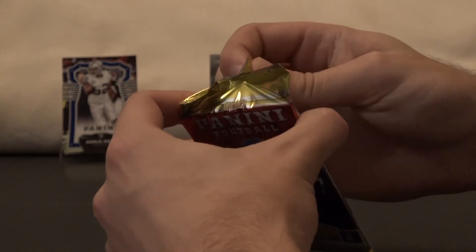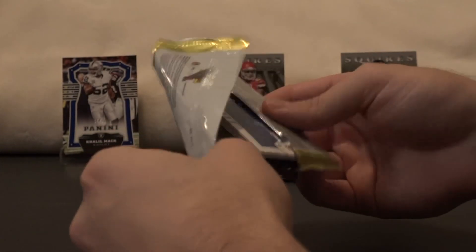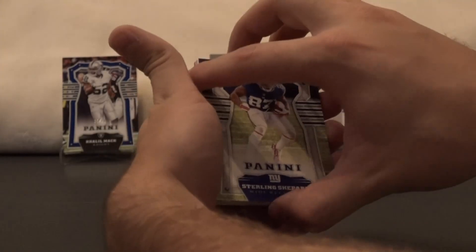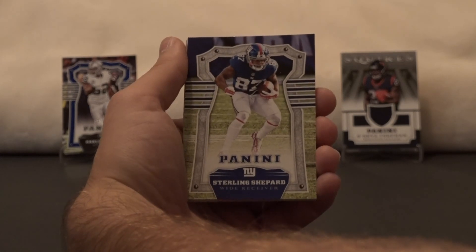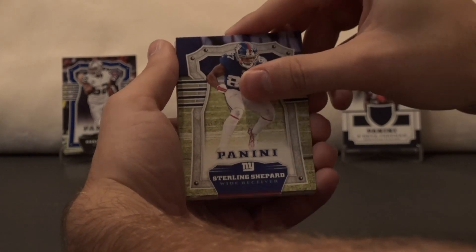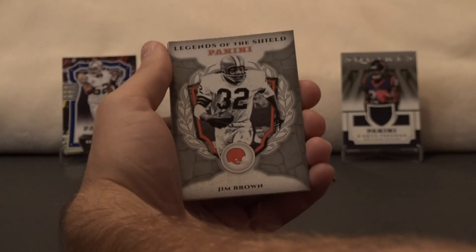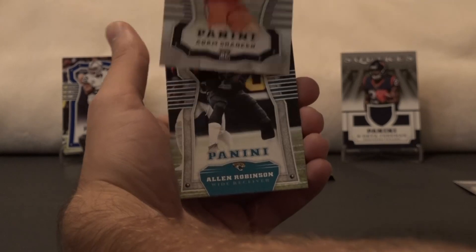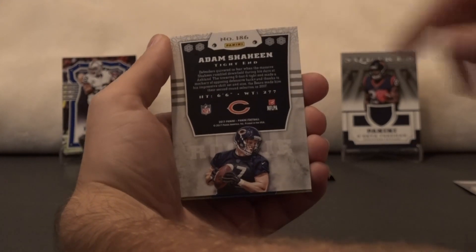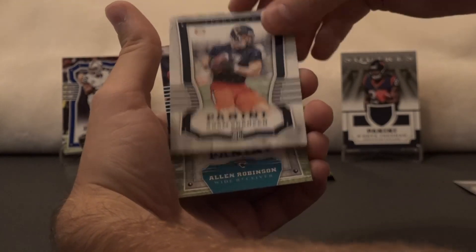I'm curious if Panini — because this is just a straight Panini product — if they offer just the base set in a box, or if you have to open packs to get the base set. If you know and you're watching, leave a comment. We've got Sterling Shepard, Andy Dalton, Navarro Bowman, Jim Brown Legends of the Shield — that's an oldie. Adam Shaheen, and you know what's cool about this guy? He came from Ashland University, an NCAA Division II school.